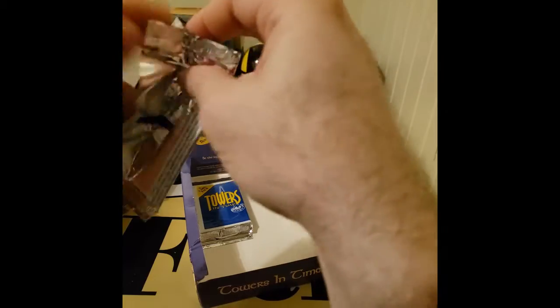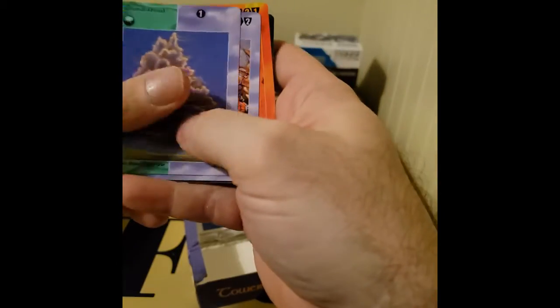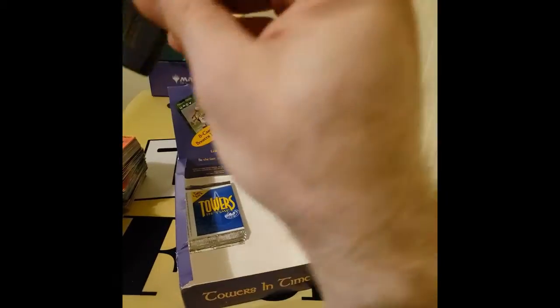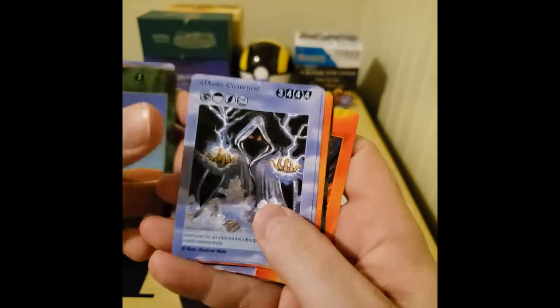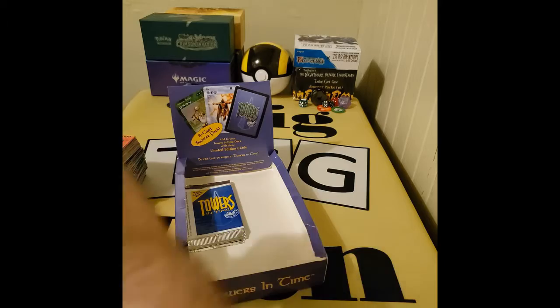Coming down to the last few packs here — another dual land, Hot Spring, hot and water, nice. Thunderhead, there you go. A Desert, Valley.